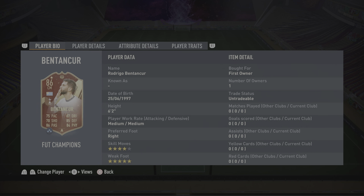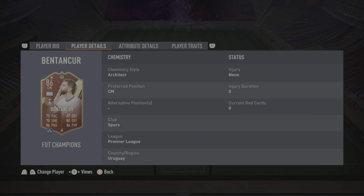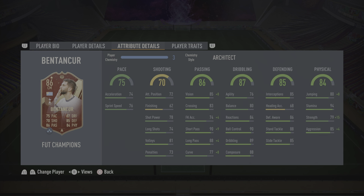Honestly a huge dub from EA to be able to do that on the Feature Team of the Week cards and it works out for the better. When it comes down to the preferred position, he can play CAM and CAM only, but I'm going to be trying him as CAM and CDM. I decided to go with the Architect chem style to make him lengthy, because for some reason that's all people care about.